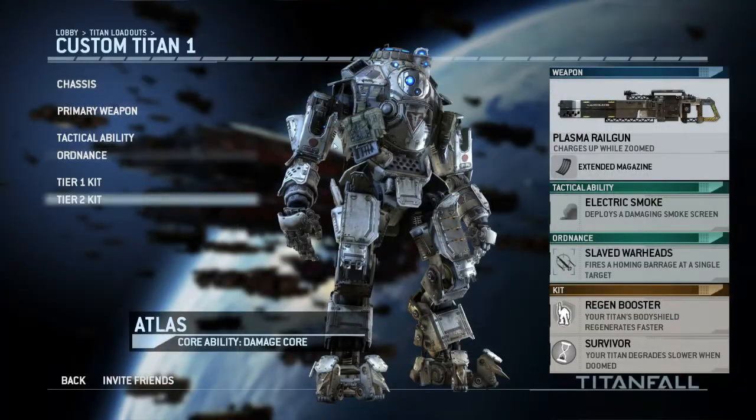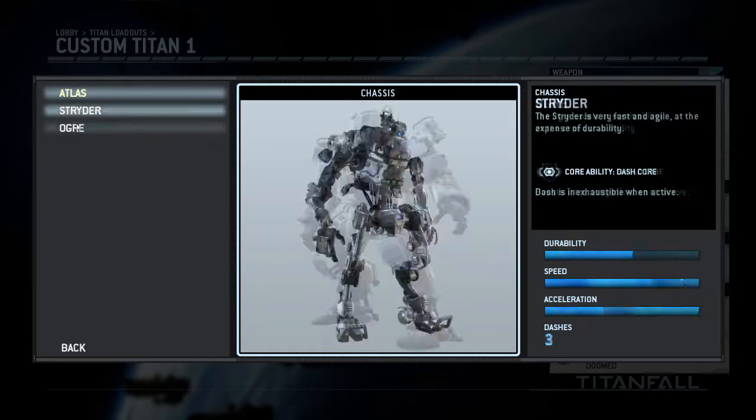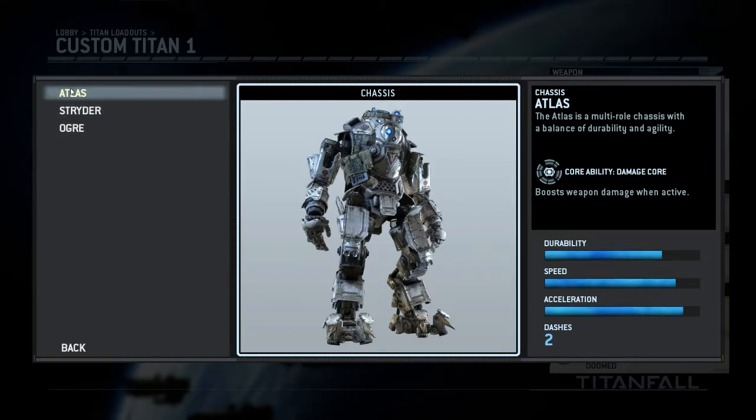The first chassis you get by default is the Atlas. The Atlas has the Damage Core ability — when your core ability is charged and you activate it, it boosts your damage output while active. Another thing that sets the Atlas apart is that it has two dash charges, so after you've dashed once you can dash one more time before waiting for one to recharge.